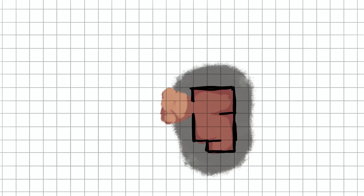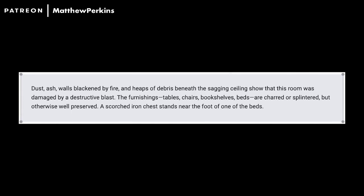Rooms 13 and 14 aren't too important — room 13 is just a big fantasy corridor, and that's fine. Room 14: the wizard's quarters. Dust, ash, blackened walls, and heaps of debris beneath sagging ceilings show this room was damaged by a destructive blast. The furnishings — tables, chairs, bookshelves, beds — are charred or splintered but otherwise preserved. A scorched iron chest stands near one of the beds. This is where Mormesk the Wraith is — a dangerous ghost willing to parley with the party. The adventure does zero work to foreshadow this encounter, so I don't think it's worth including. Put something more interesting here, cut it, or foreshadow Mormesk in some way earlier.